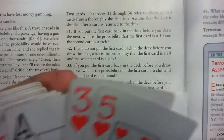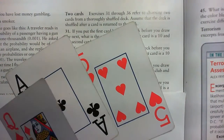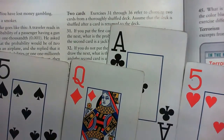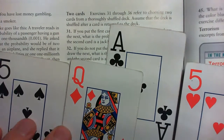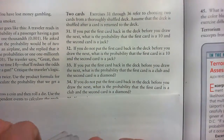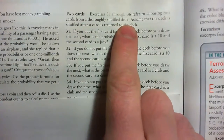Just to remind you, there are four suits: hearts, clubs, diamonds, spades — that's four suits. There are 13 cards of each out of 52. So the probability of getting a particular suit is one quarter, or 13 out of 52. We're going to choose two cards from a thoroughly shuffled deck.